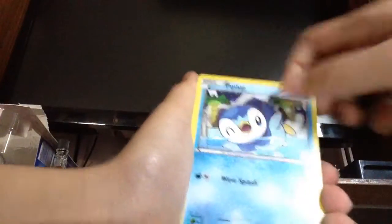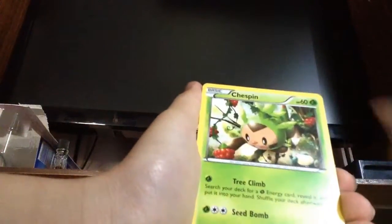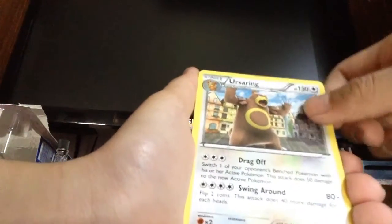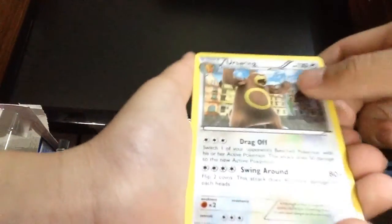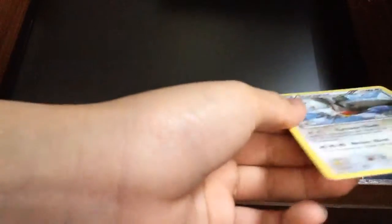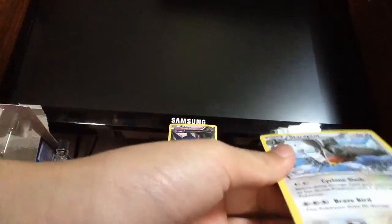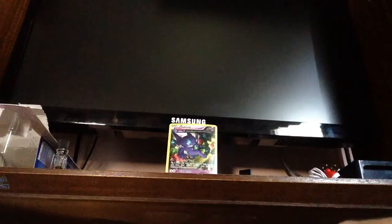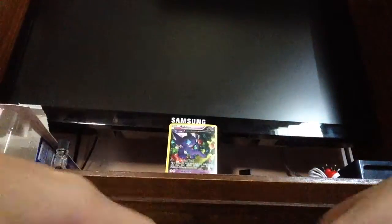First, we get a Broadsword. Chespin. Noibat. Chespin. Magneton. Fisherman. You're saying... sorry if I mispronounced that. Noibat. And non-holo rare — Starraptor. Starraptor. Okay. Next pack.